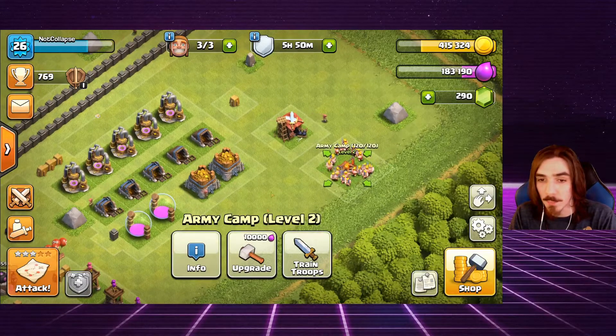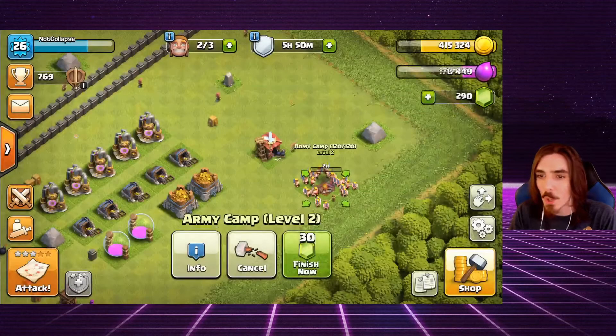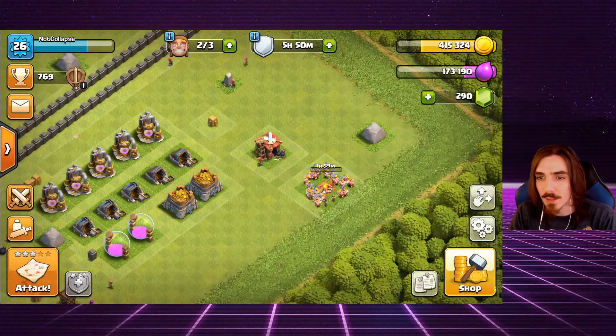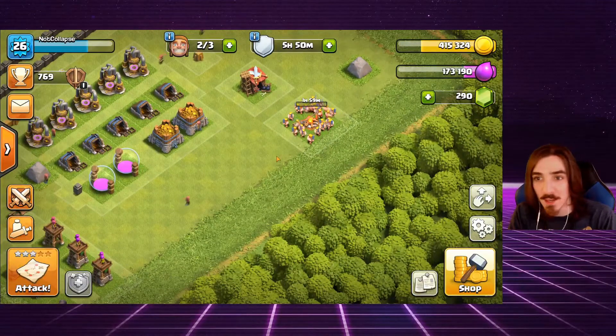Now we need about 70,000 more elixir for our next raid, and I want to get this army camp going too. It's a two-hour upgrade for only 10,000 elixir — pretty cheap compared to the wizard upgrade. That's going to take the army camp all the way to level five — currently at level three, so two more levels after that. I need to quit neglecting it.